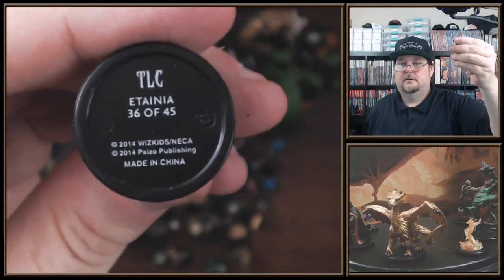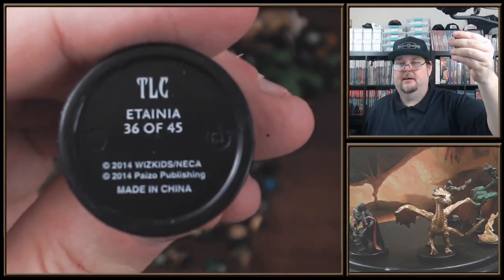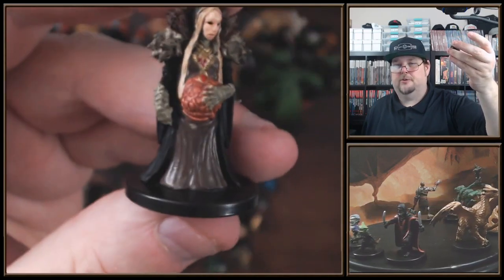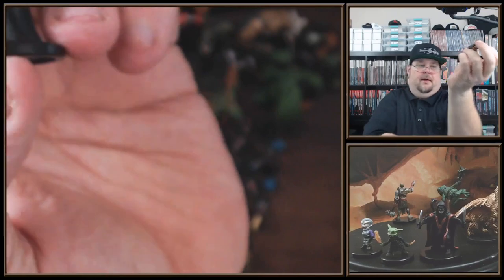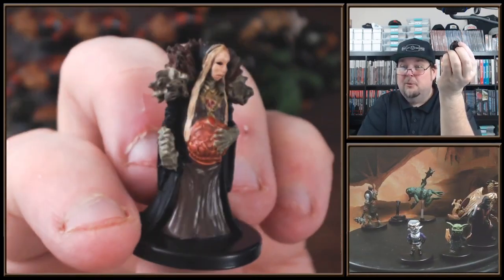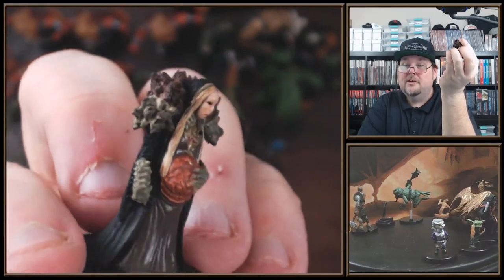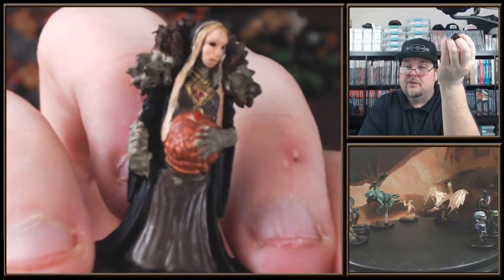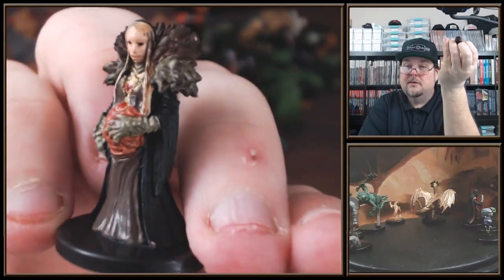Here is — what is that? In a baggie. Atania? Definitely rare. 36 — wow, look at that mini. Holy cow, wow, that actually looks really good. Look at that — nice big World of Warcraft shoulder pads. Is she pregnant? I don't know — what is that, a brain or something? Well, it's pretty crazy. Definitely a rare, that's for sure.